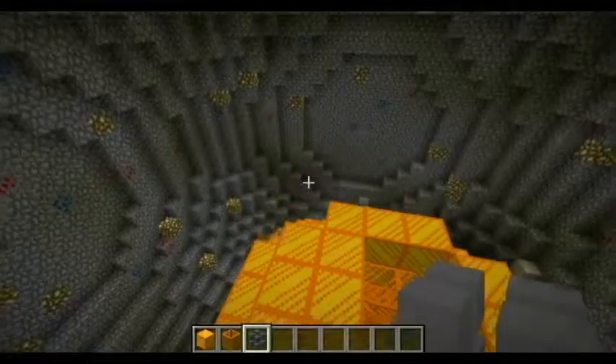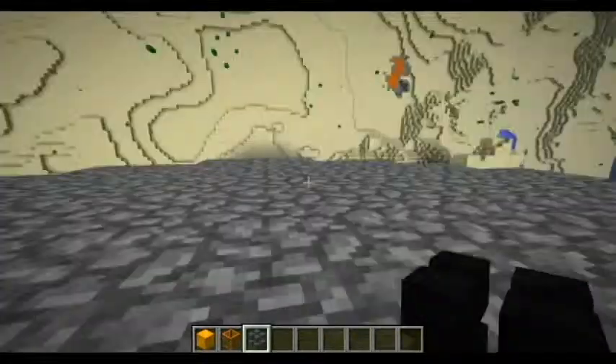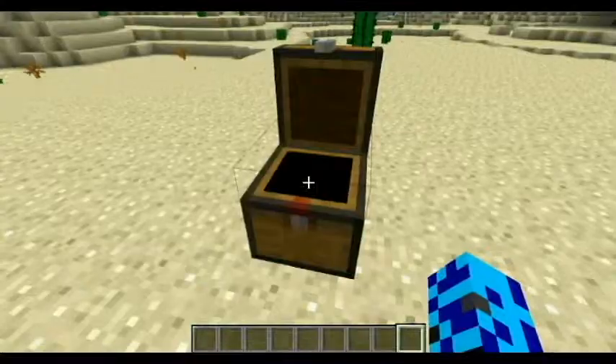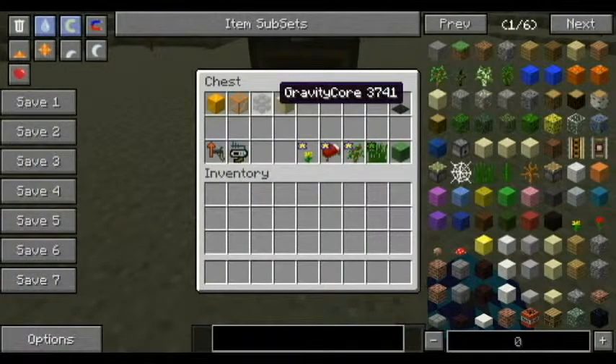I think there's some gold around here. Anyway, so we'll take a look at all the recipes and stuff. We'll be making a planet pretty soon — one of our own planets. And here's the gravity core.